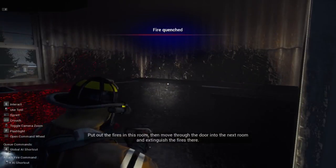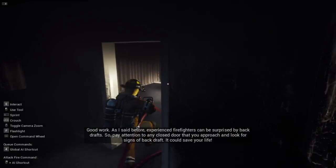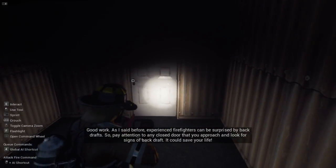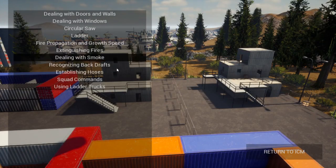We got the fire out, guys. Extinguish the fires - good work. As I said before, even experienced firefighters can be surprised by backdrafts, so pay attention to any closed door that you approach and look for signs. It could save your life. But guys, that's gonna end today's video. Hope you guys enjoyed Firefighting Simulator: The Squad - see you in the next one.